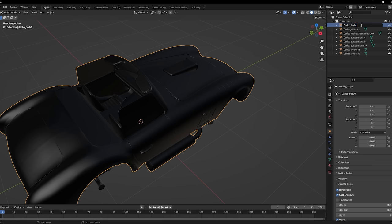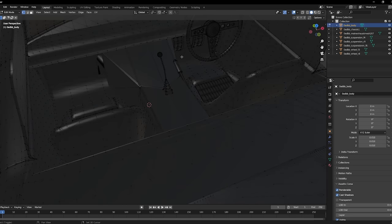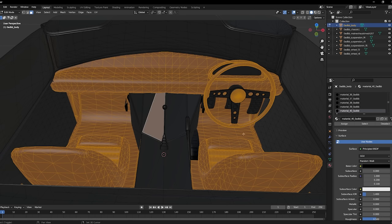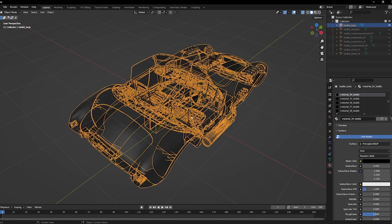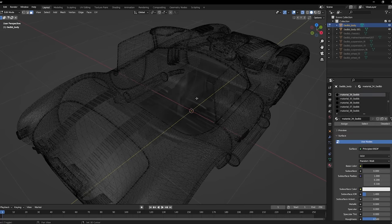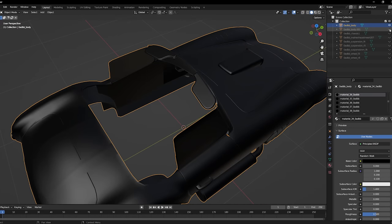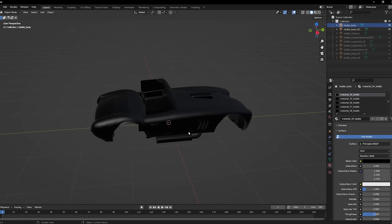So let's grab the body. Change the name of that to be a little bit more consistent. We're going to then go in and select just the dash area. Actually, we can grab all of the interior just to make it a little bit easier to move everything eventually. Then with that selected, we're going to duplicate it. Control-I. Delete vertices. Go back to the original. Delete vertices. And now we have the body and the interior as separate objects. Perfect. Job's all done, right? No.